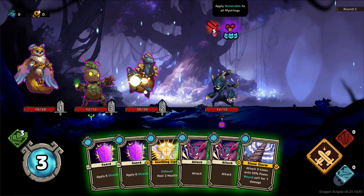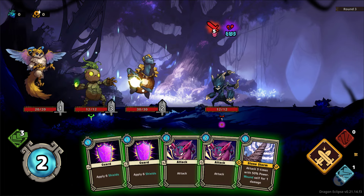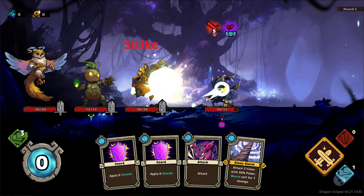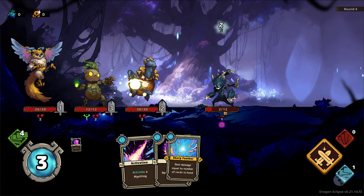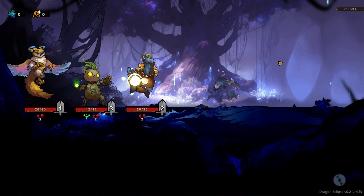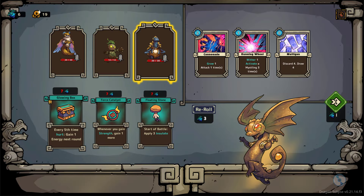He's going to deal 5 damage to self but he's going to apply Vulnerable, so I don't really need to deal with shields right now — I can do even more attack. I'm going to use this to heal, because an exhaust card means when I play it once per turn it's going to go. There we go — we've just finished our turn and he's down to now only 2 hit points. So there is our combat done.